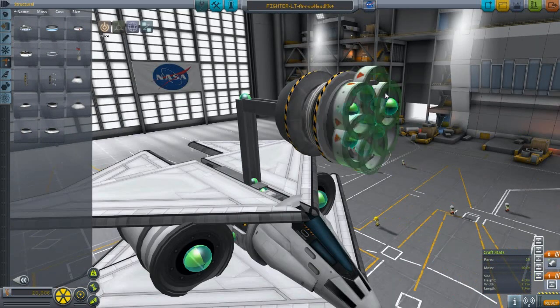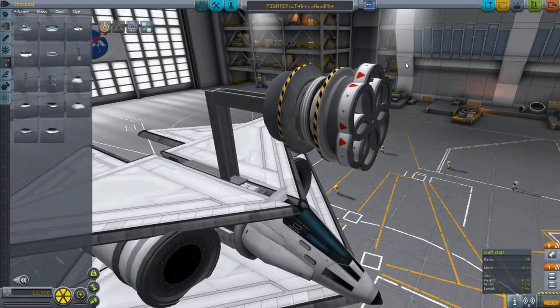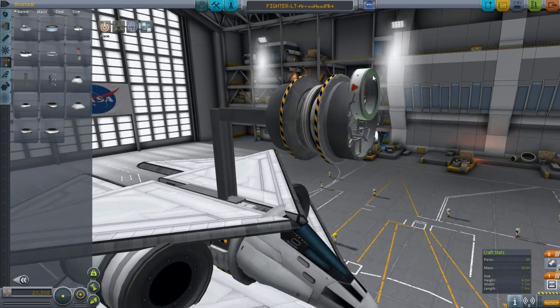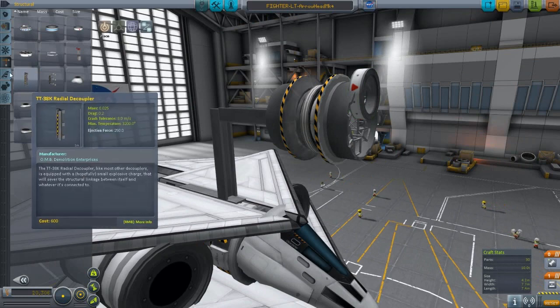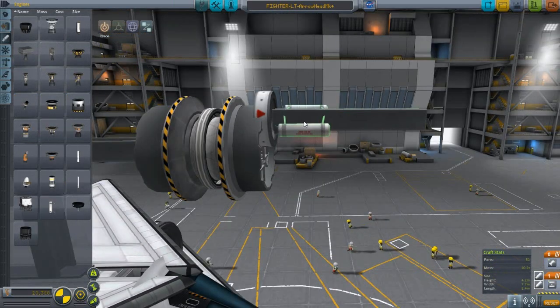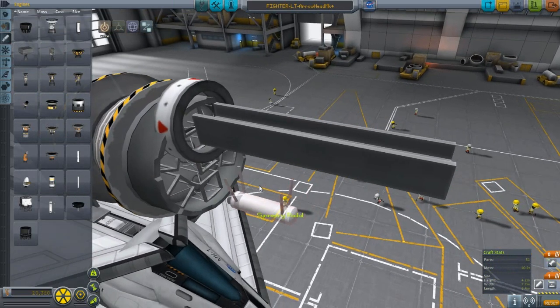These pieces are going to clip and you don't want them to separate from the cannon itself, or the Kraken will rip your ship apart. Don't hit the X key and do this. The coupler has a staging command, so we need to tie that command in with our I-beam rocket. Make sure symmetry is on and set to mirrored, not radial.